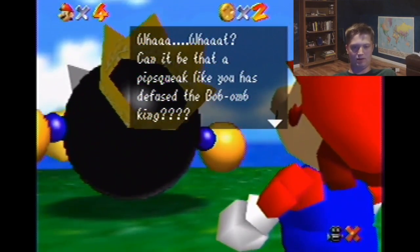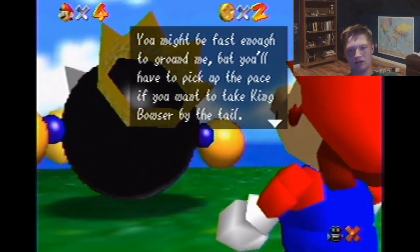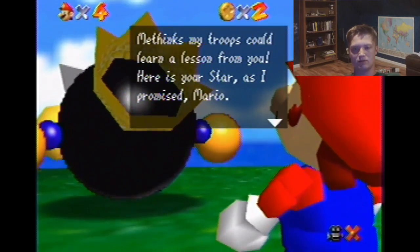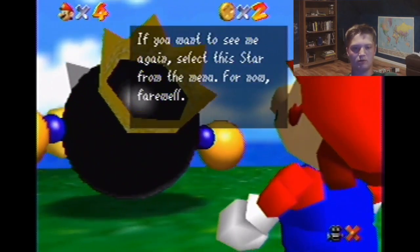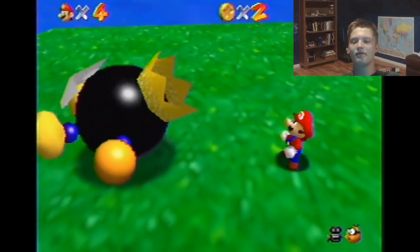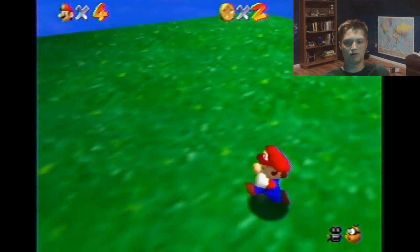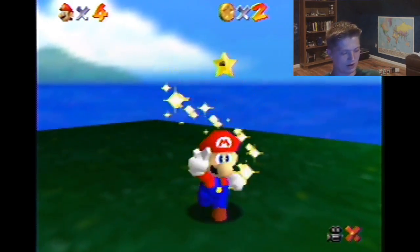Can it be that a pipsqueak like you has defeated the Bomb King? You might be fast enough to ground me, but you'll have to pick up the pace if you want to take King Bowser by the tail. Me thinks my troops could learn a lesson from you. Here is your Power Star as I promised, Mario. If you want to see me again, select this star from the menu. For now, farewell. I love how they just incorporate it in the game — like, hey, here's how you come play this level again. They don't act like it's a real thing; they're like, here's how you play the game, and they sneak it into the level, which in any other game would be kinda weird.